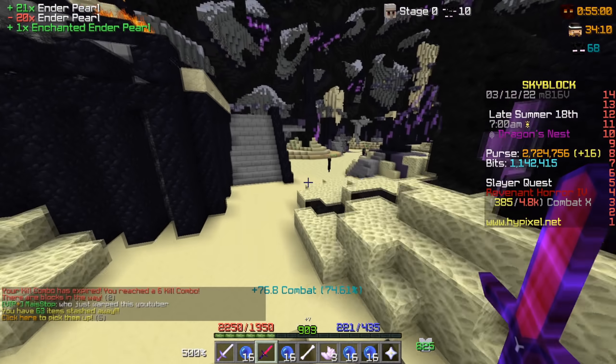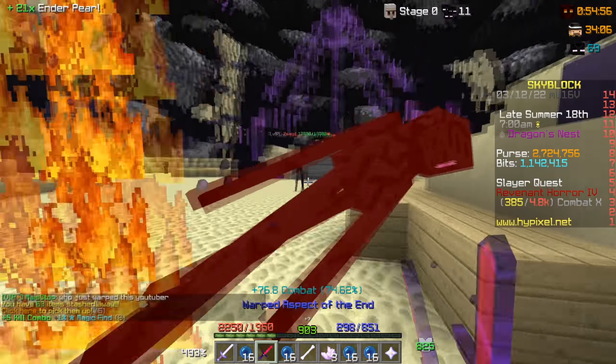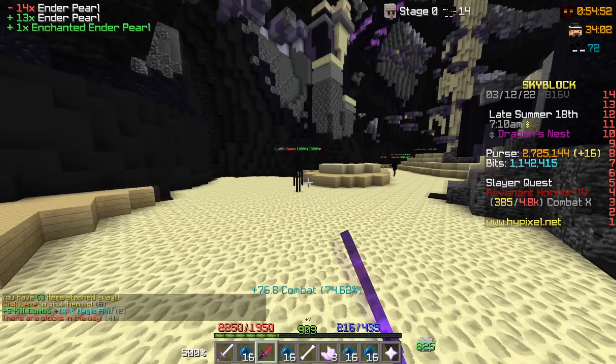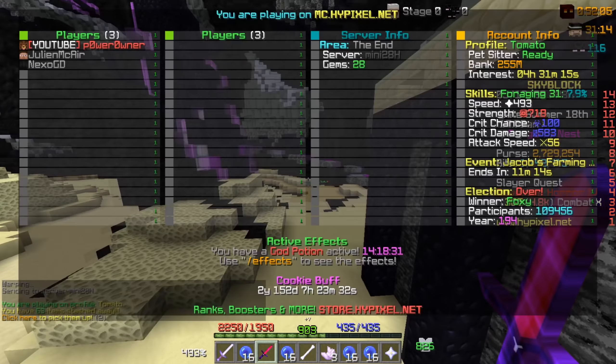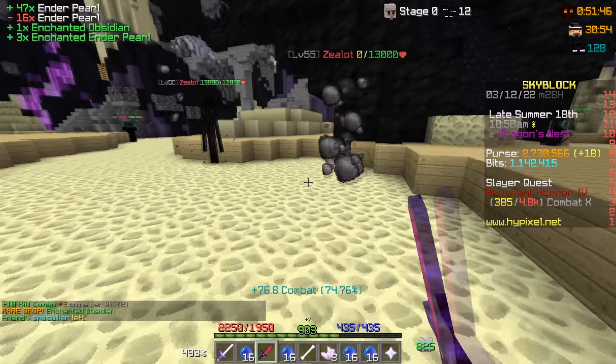I've also recently switched into the enderman pet, which should actually boost us in getting all these summoning eyes. Continuing with the grind — I switched the lobby again, and literally non-stop back-to-back pretty much private end lobbies. I think this is gonna make our results a lot better because we're getting a lot more kills in faster time. This warp drag is actually OP.